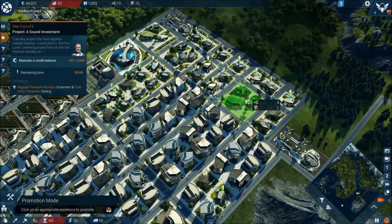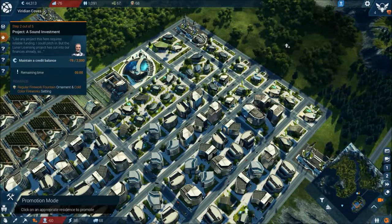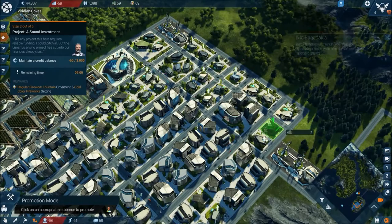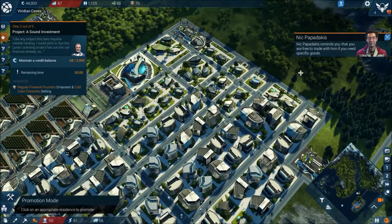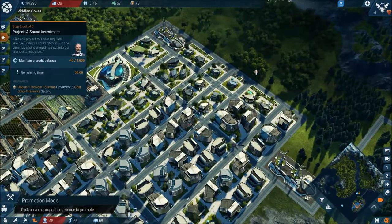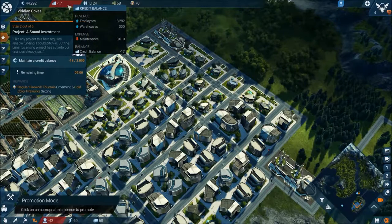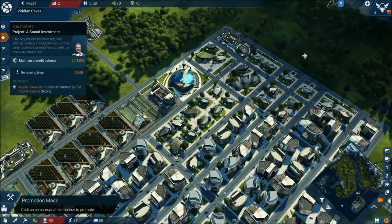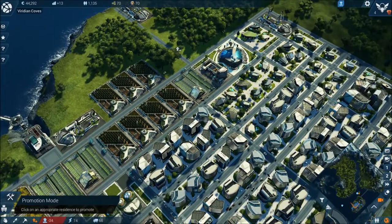Fantastic. I'm going to upgrade the bigger buildings first if I can. Let's do these over here. That is all the buildings we can upgrade at the moment. Our production is down by 23, so that means we don't have enough workers. It's working now. Come on workers, come and work.